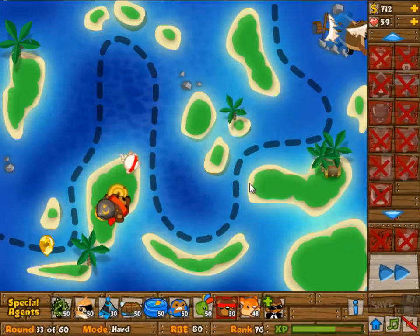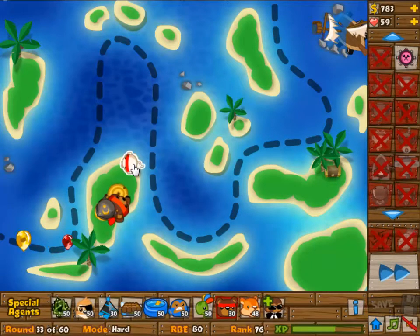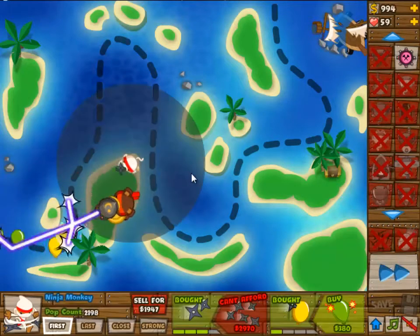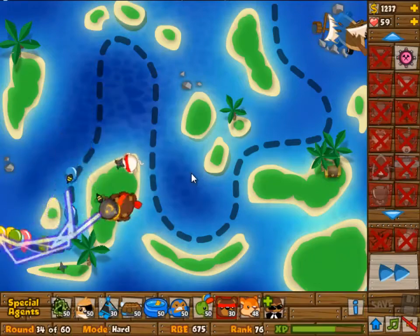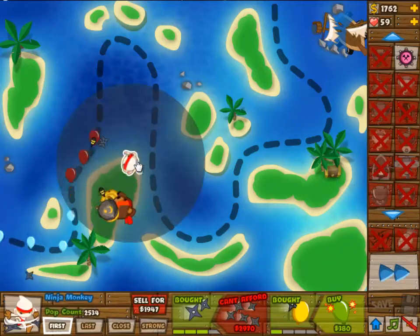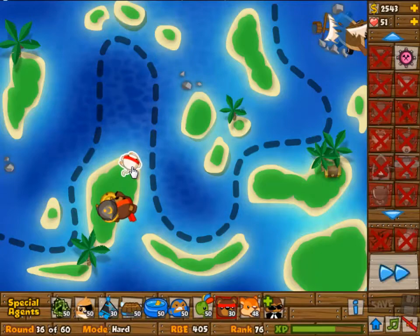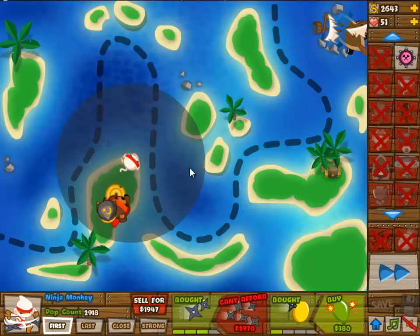What happened was in round 59, I just lost. So I was like, okay, how am I supposed to beat these Camo Bloons? I only get two Camo Towers, and I have them both set up in the right positions where they can see two parts of the track. I really didn't know.